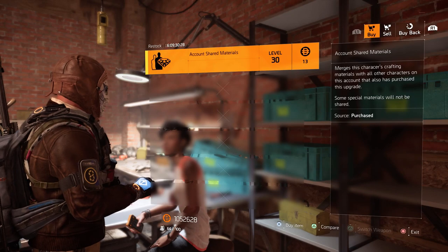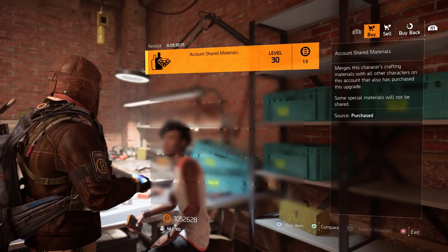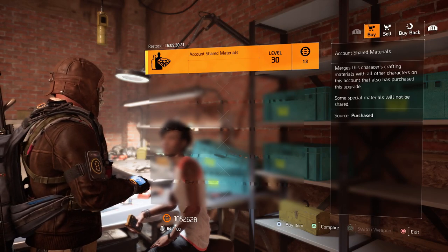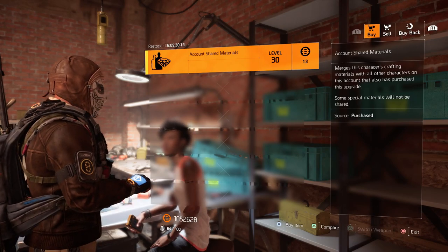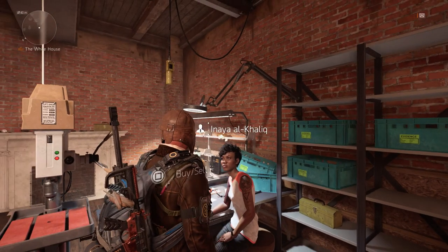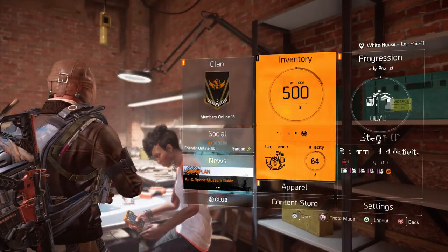You just need to come and talk to Anyara at the Crafting Table. She'll sell you this Account Shared Materials item here, just for 13 in-game currency — it's practically free. You just want to purchase it. This is if you want to share your materials; it's good that it gives you the option. If you don't want to, don't buy it.